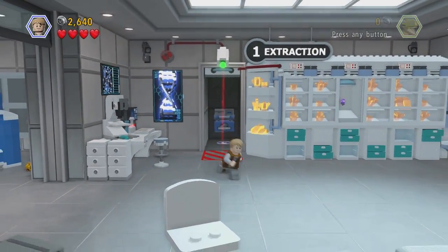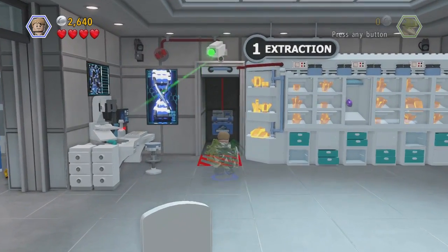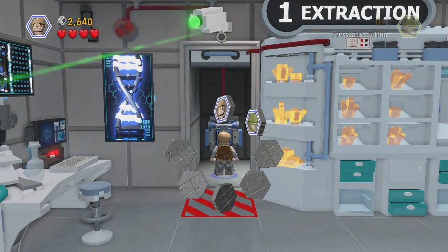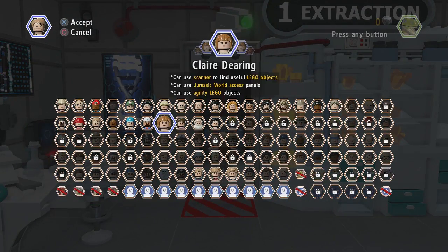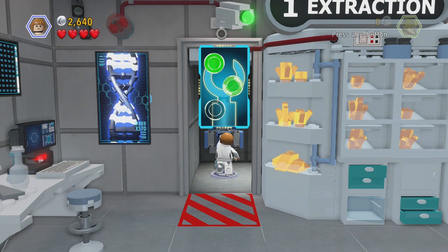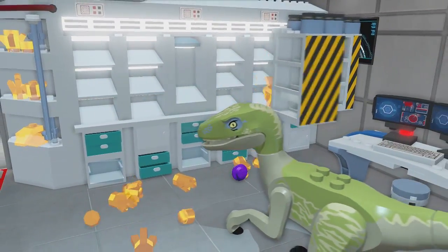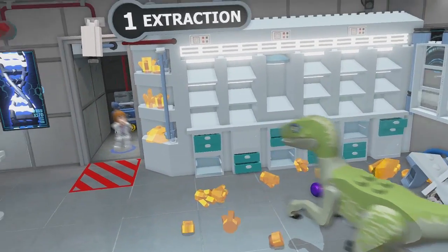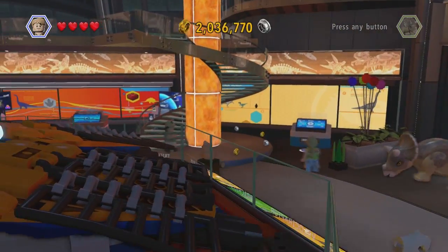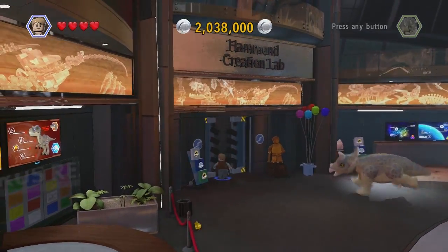You want to switch to Chris Pratt to avoid detection of the sensors — or anybody else who can use camouflage. I think Eric can use camouflage too. If you don't use camo, it's going to notice you and close the door. So you want to quickly go camo. Then when you're through, switch to Claire — she does the Square, X, Square — and when you do that it excretes coins for you and drops the amber bit. And it breaks everything, and then you can get it — it's beautiful!